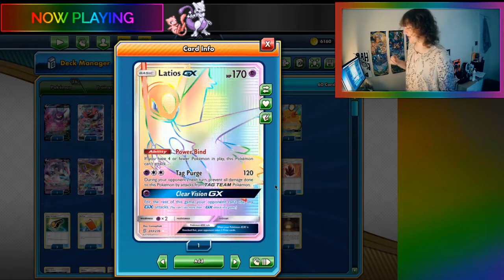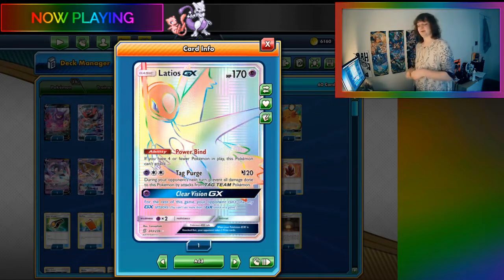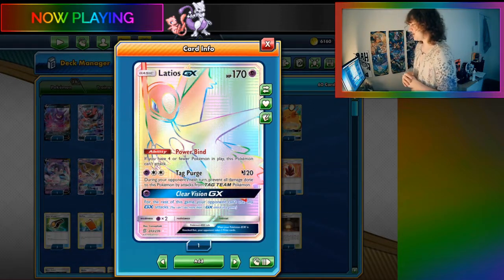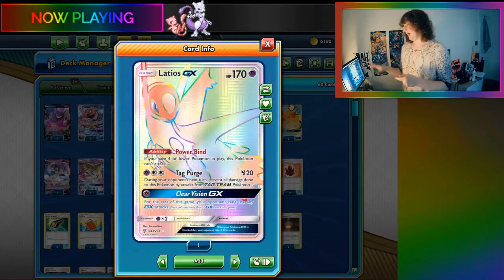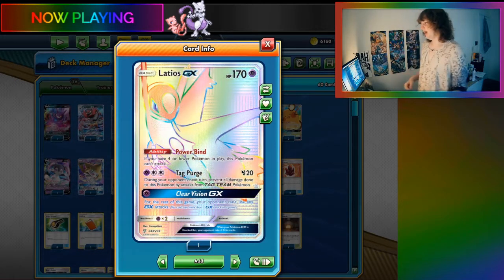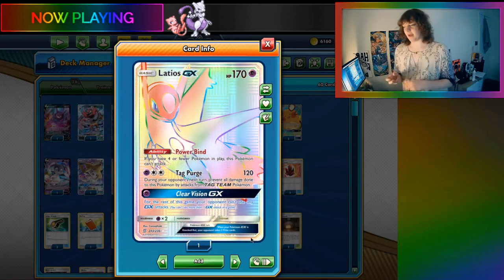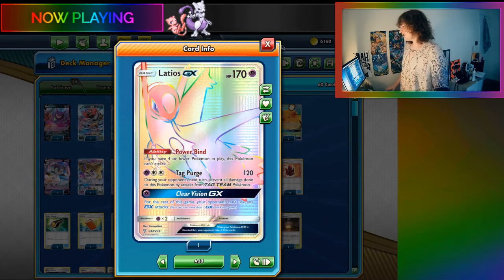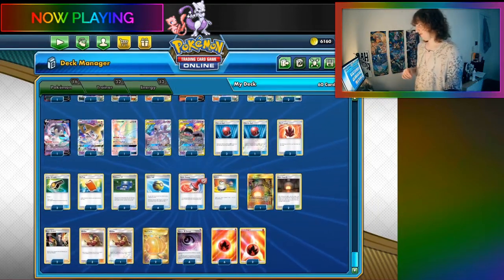The main reason I'm playing it is because of the Clear Vision GX attack against ADP - being able to prevent them from using Alter Creation, and also potentially preventing your opponent in a mirror match from using any kind of GX attack can be really, really useful. The free retreat is so nice because if you start with it, you can just get it out of the way really quickly.